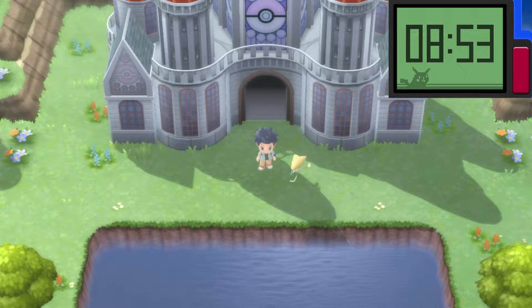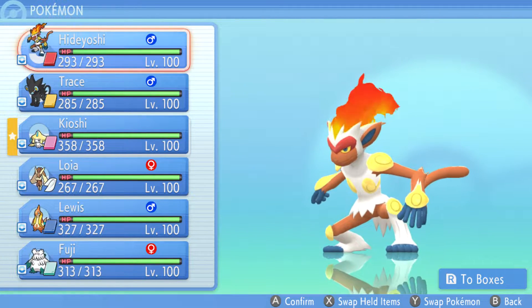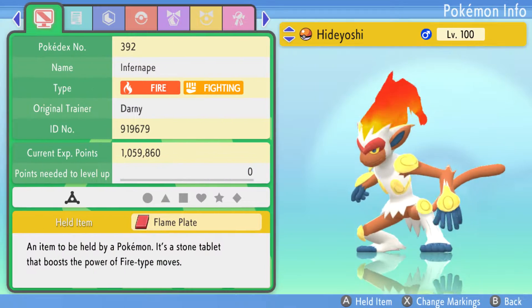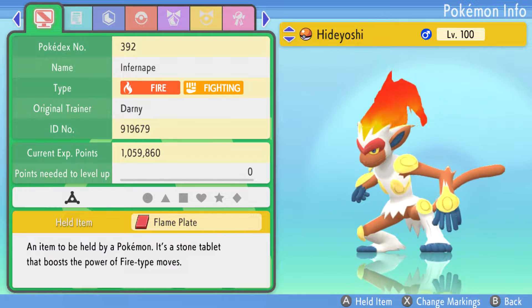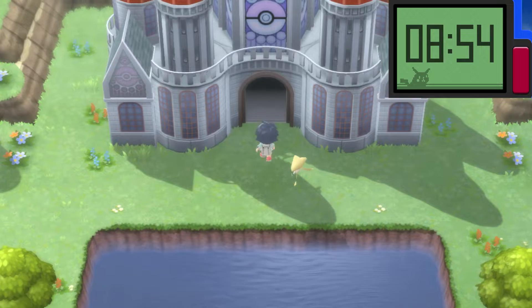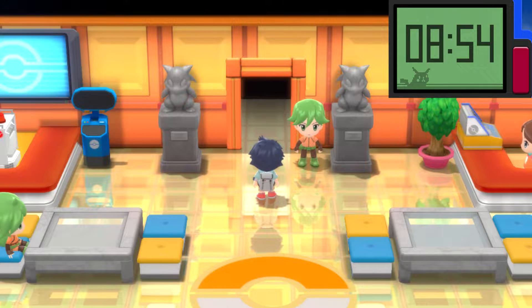Hello everybody, Ragtag Zagvee here. Welcome to the next episode. In the last episode we defeated Symphia in our first rematch and now we're going to do the second round rematches where the Elite Four and Symphia are at their strongest. For this I've gone ahead and trained up my Pokemon to be the max level that they can be. Their moves are unchanged but they're at their strongest potential. So let's head on in. Let's take on the Elite Four again.